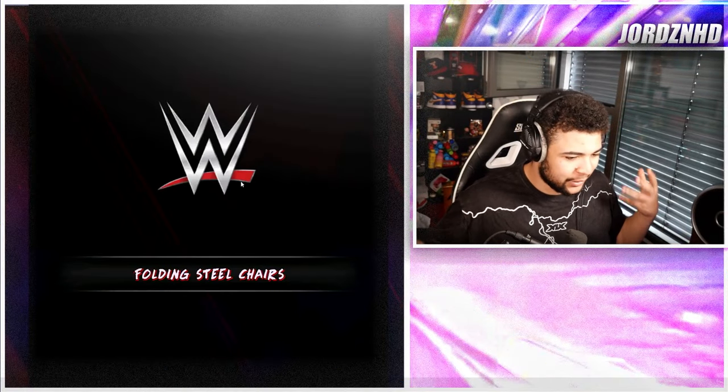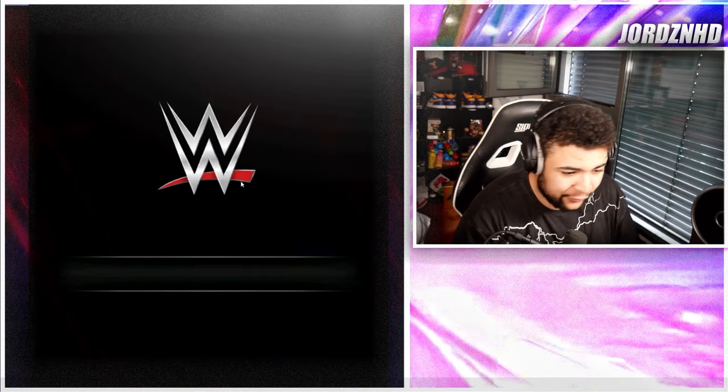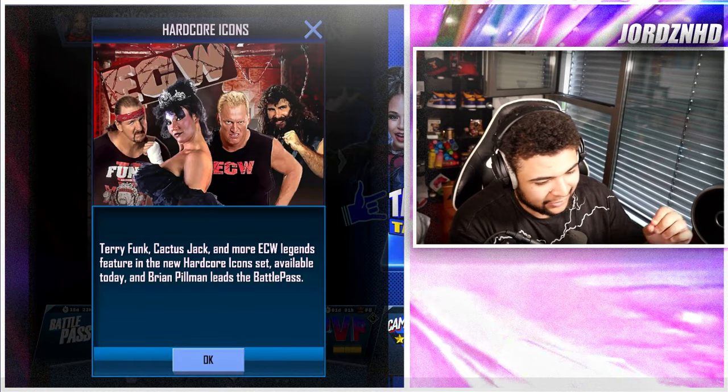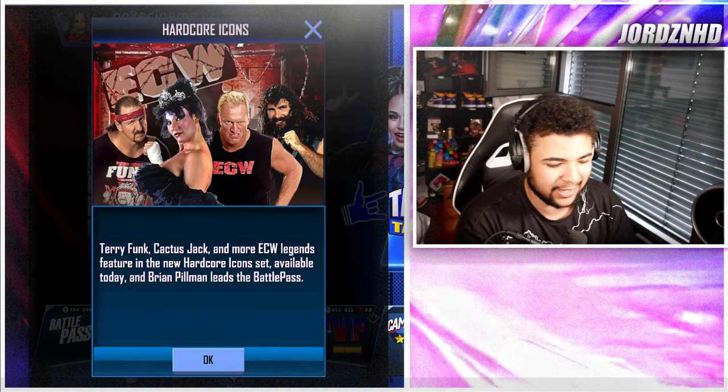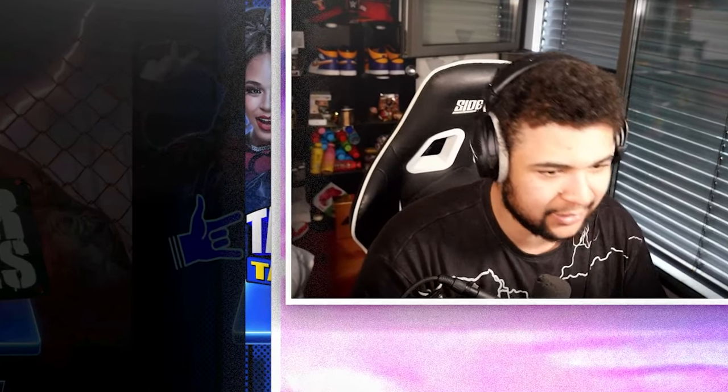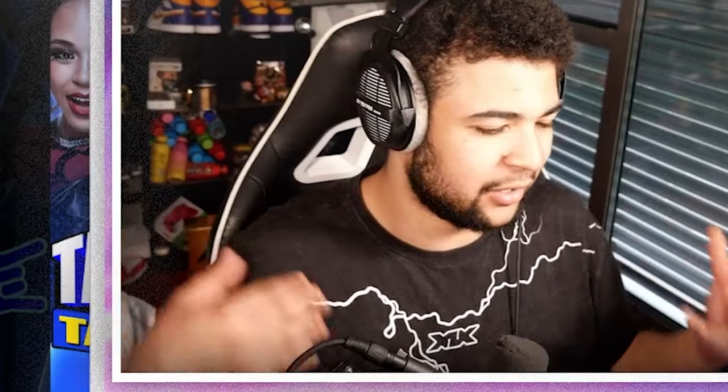Alright guys, we're loading into WWE Supercard now and let's see what is in store for us today. Terry Funk, Cactus Jack and more ECW Legends featuring the new hardcore icon sets available today, and Brian Pillman leads the Battle Pass. So let's take a look at the Battle Pass first and then we'll have a look at the stuff surrounding it in packs and whatnot.